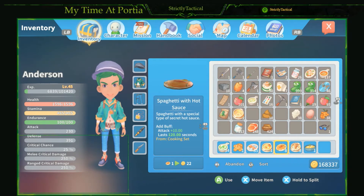As an alternative, there's spaghetti with hot sauce — it's a plus 10 attack buff for 120 seconds, which is still good especially for lower level dungeons and fights. For that you're gonna need one hot pepper, one flour, and one meat of your choice. That's a good alternative for the supremely spicy spaghetti.